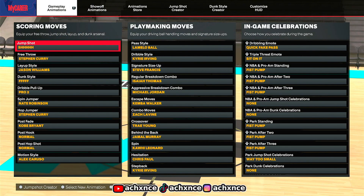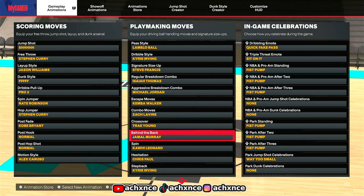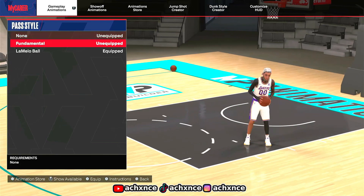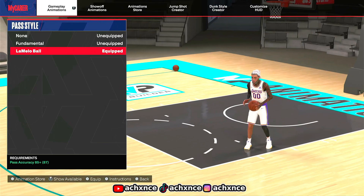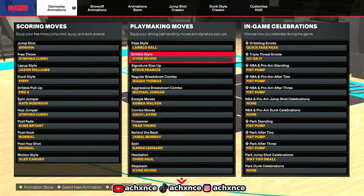Especially when it comes to my behind the back — I went from Curry to Jamal Murray. And this is my new build by the way. I get an 83 acceleration on this build. For my pass style, I want the Mellow Ball — I feel like that's the best pass animation in the game if you have at least an 85-87 pass. It boosts up my pass so much, especially with my Senate slip.